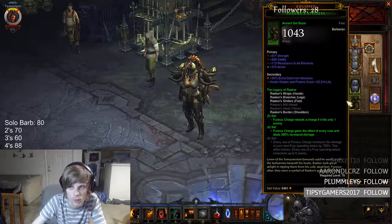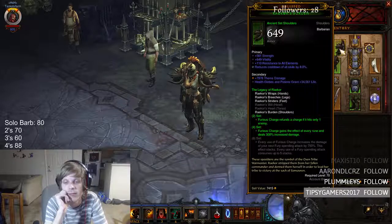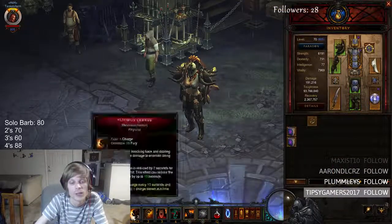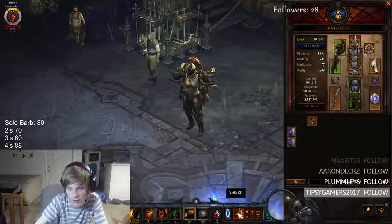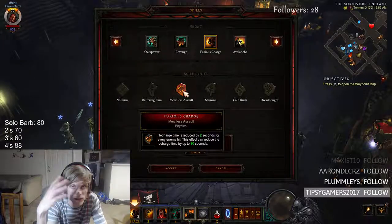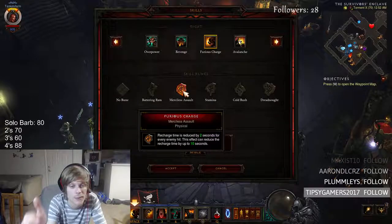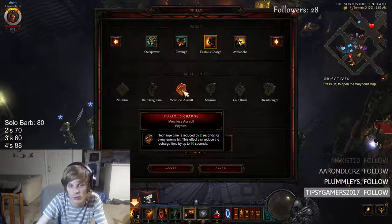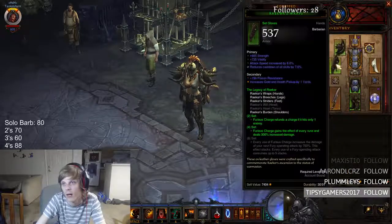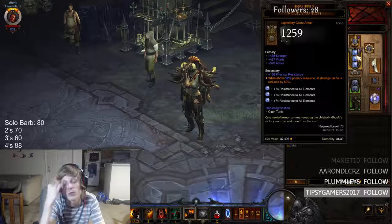We're going to take four-piece Raycor. If you look at the Raycor set, Furious Charge refunds a charge if it only hits one enemy — that's not really why we care about this set, but that's nice. It's because of the four-piece. The four-piece gives you every rune. So if we go to our runes in Furious Charge, we gain every rune. Merciless Assault — this recharge time is reduced by two seconds for every enemy hit. This effect can reduce the recharge time by ten seconds, so every time you're going through enemies you will be able to have your charge up the whole time. That is why I do not have Illusionary Boots. You don't really need it, and it also frees up this chest piece, Akila Kuros, which reduces your damage by 50%.